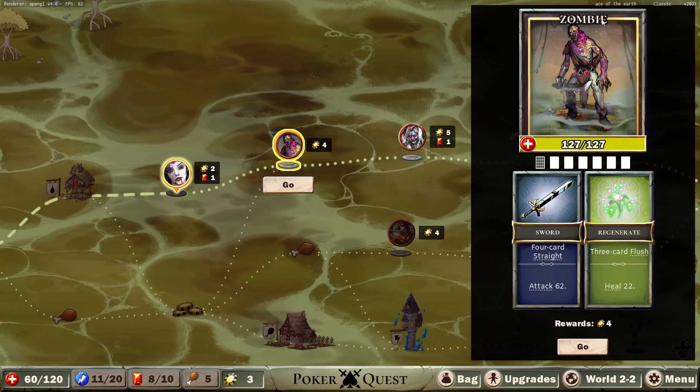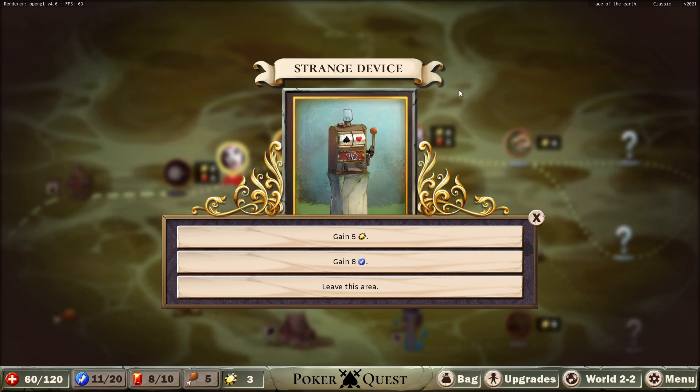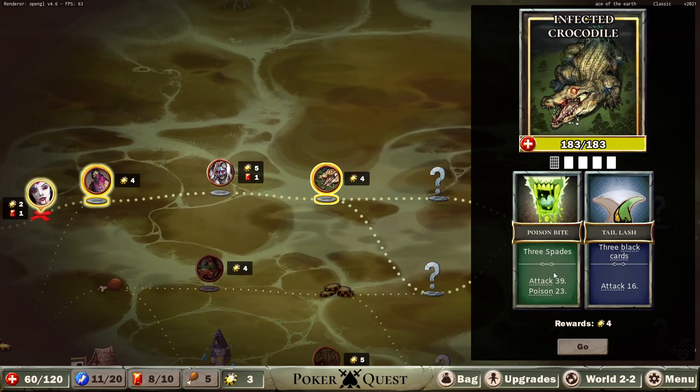What's this thing? Zombie. Four cards straight, attack for 62. Three cards flush, heal for 22. Strange device — you have discovered a strange futuristic device that randomly produces a choice for you. You can choose one option and the other one will disappear. Wicked broom: Hex two to two arbitrary hero items, return. Two clubs: Curse eight to two arbitrary hero items, attack for three. Three spades: attack 33, 39, poison 23. Three black cards: attack 16. Three spades out of five cards — unlikely.